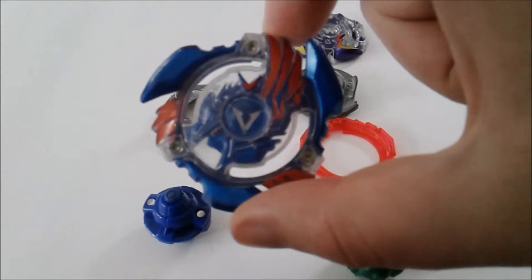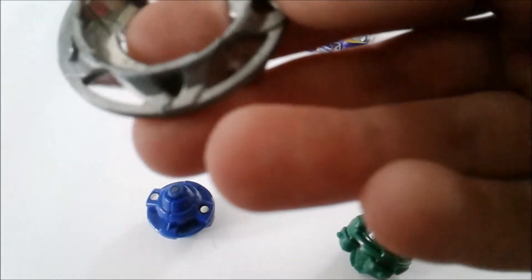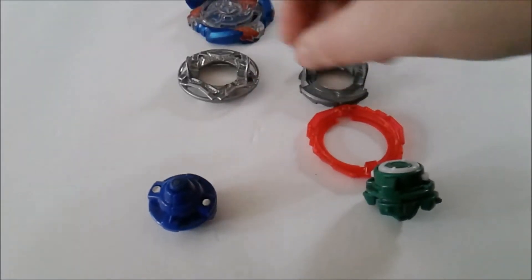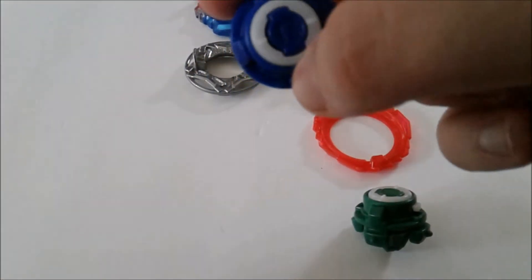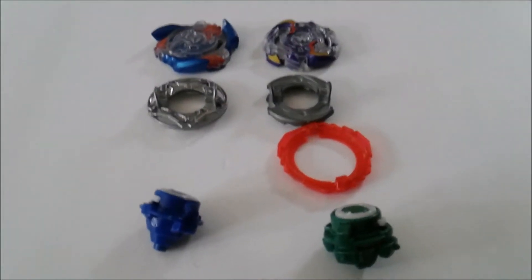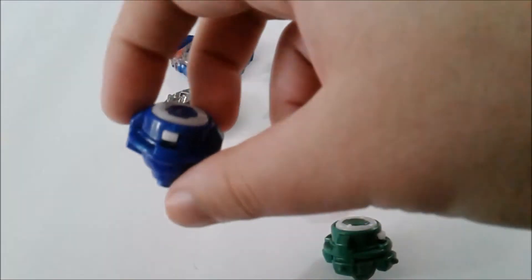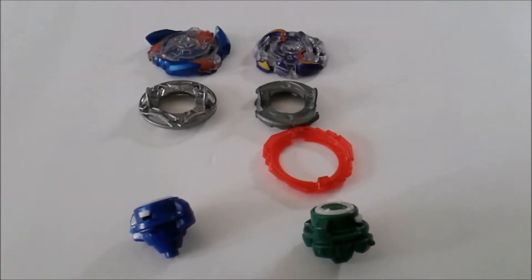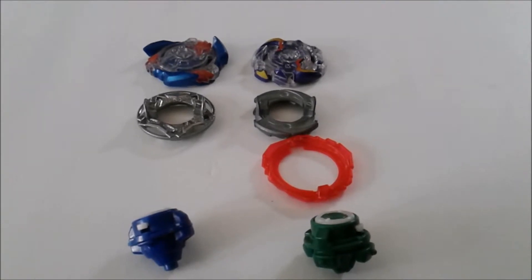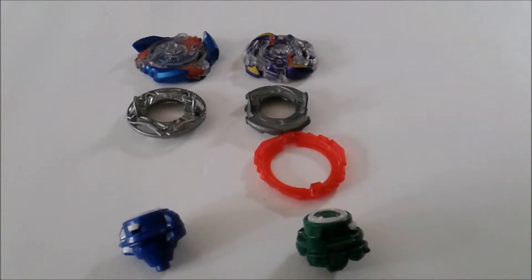Then we have Valtryek V2, Yell — one of my favorite discs. It's one star, so I think it'll be a pretty good attack disc. Then we have Fusion — or Unite, it's whatever comes with Surprise on S2. Of course this is from Dranzer S, which in my opinion the driver was the best part of that set. So this is going to be a really fun matchup — can the attack break through such a heavy defensive wall? I kind of hate to always put Zero to make it so hard on the attack type, but then you're not being fair to the defense. So without further ado, to the stadium!